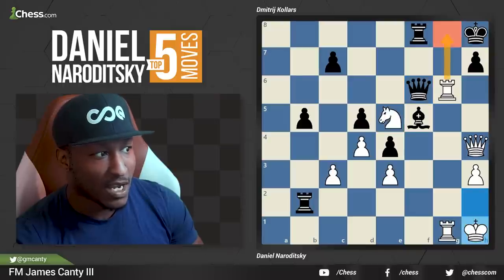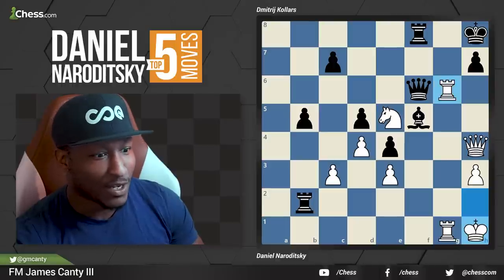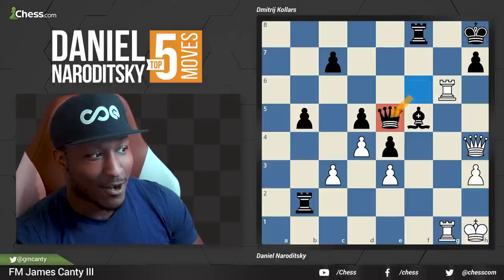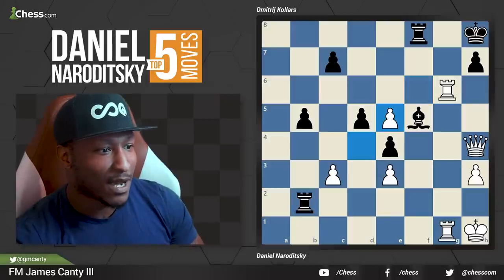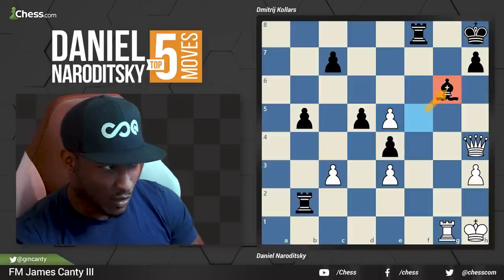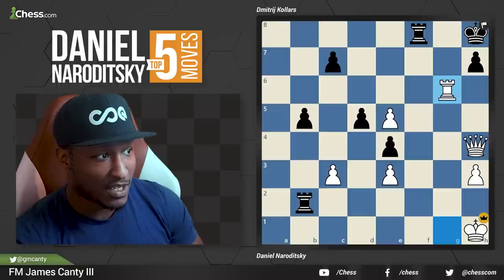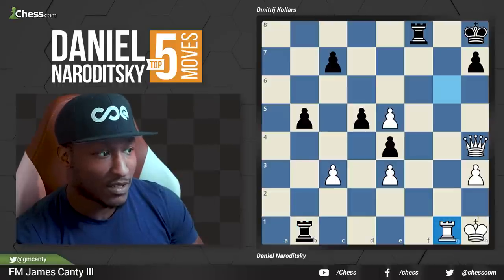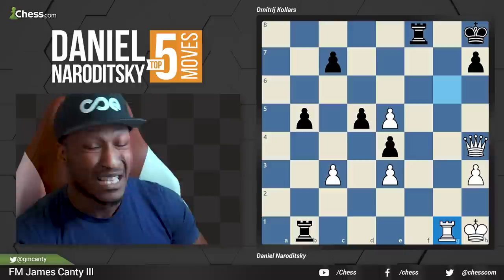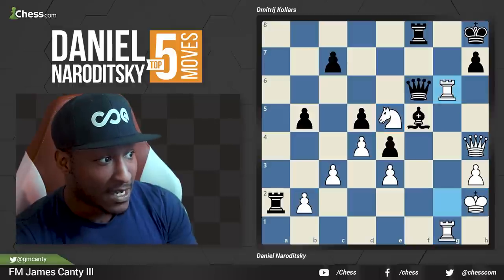The engine says the best move is take the rook. He chose queen takes knight. D takes E5, taking back the queen. Bishop takes rook, and rook takes bishop — and that was it. The game was over. The game could have continued with rook B1 and rook to G1 to defend, but he's just up a queen. This was nasty. Let's go back and look at that one more time for the people in the back who missed it.